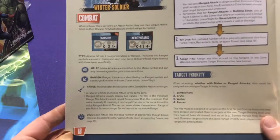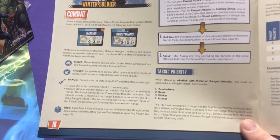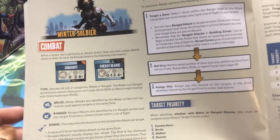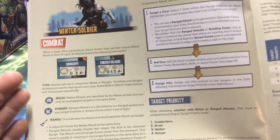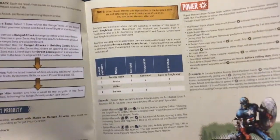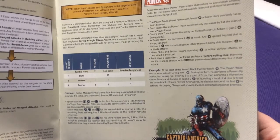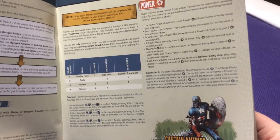Combat is fairly simple — melee and range. You roll dice when you're attacking just to figure out if it hits. For example, you roll three dice and have to get four-plus, so anyone rolling four, five, or six is a hit as long as you're in range — that just shows your accuracy. There are also target priorities: you have to try and take out a zombie hero first, then the brute, then the walker, then the runner. You can't choose to take out a bunch of weak guys if there's a more powerful one there, which makes the game a bit trickier.